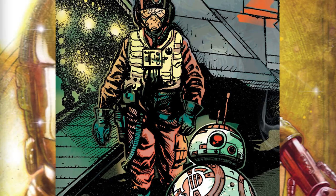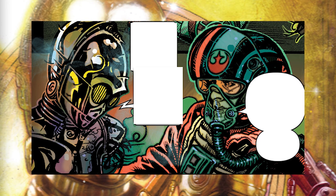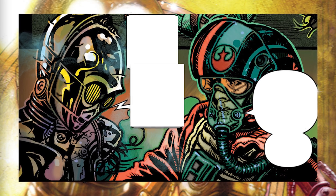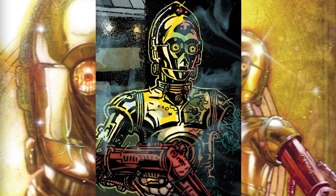Finally, Poe with BB-8 arrived to rescue C-3PO, who informed the pilot that all the crew were gone but him. Poe told him they'd make sure their sacrifice wasn't in vain, and at least now they knew where Ackbar was being held. Poe also told the droid he needed a new arm, but C-3PO, picking up the red arm of Omre, said he already had one.